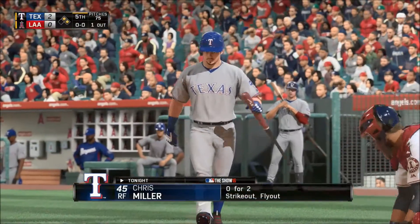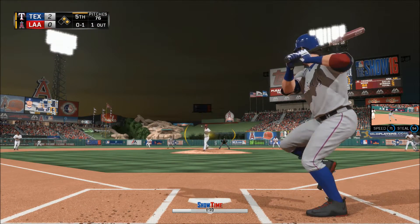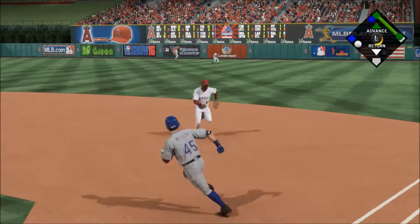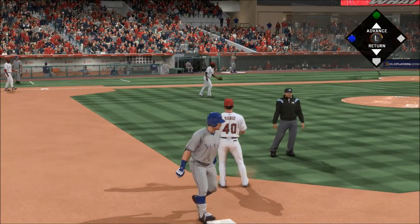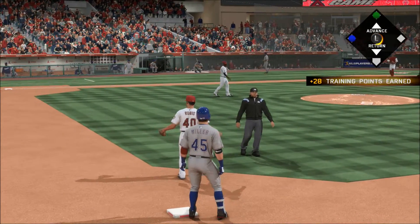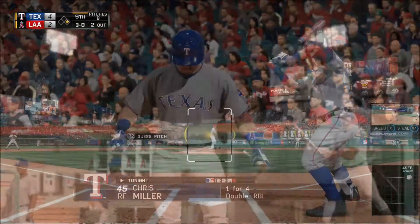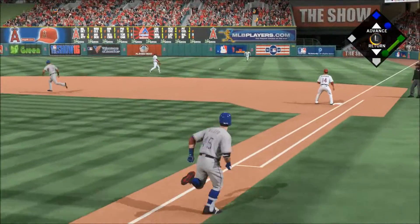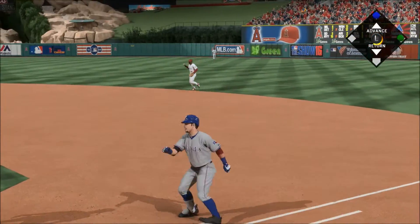Tuesday night baseball now between the Texas Rangers and the Los Angeles Angels. Chris Miller bringing that one right back. Hit hard on the ground to second and that's through — a base hit. Around third and being waved on home, they're going to extend their lead as the runner scores from second. It's a 3-0 game. Drilled to the right side, that's through — he's got a base hit, his second in this one, two for five now.